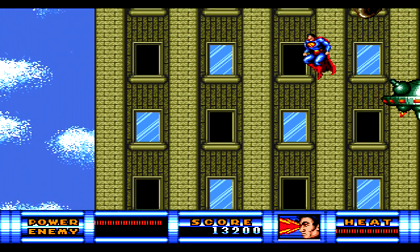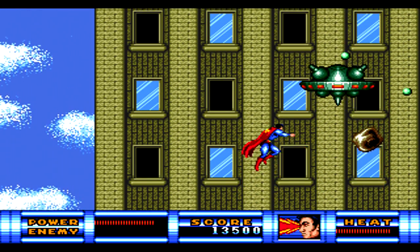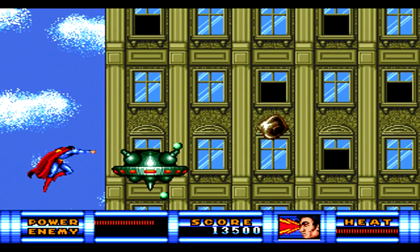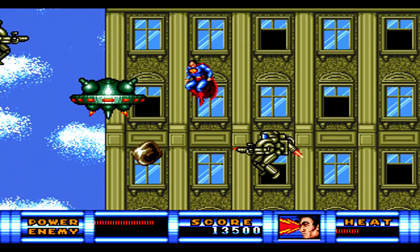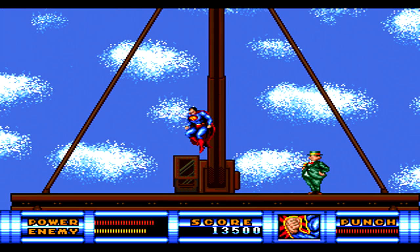Once completing the first area of level one, you start a flying section where you're going up a building. There are enemies dropping rocks on you from inside the different windows, similar to a level we saw in Bart's Nightmare. You also have enemies popping up on the left and right alternating between each one, firing different lasers at you, and a giant UFO-like thing moving back and forth which you can punch to knock away.